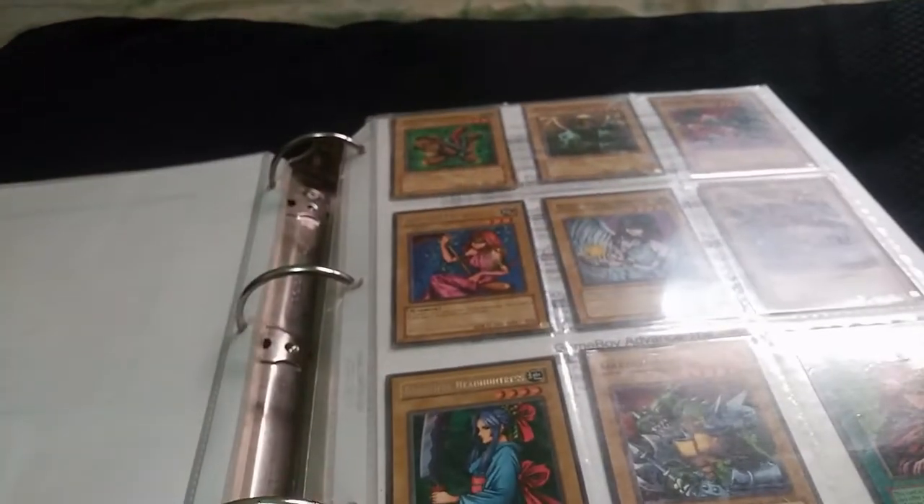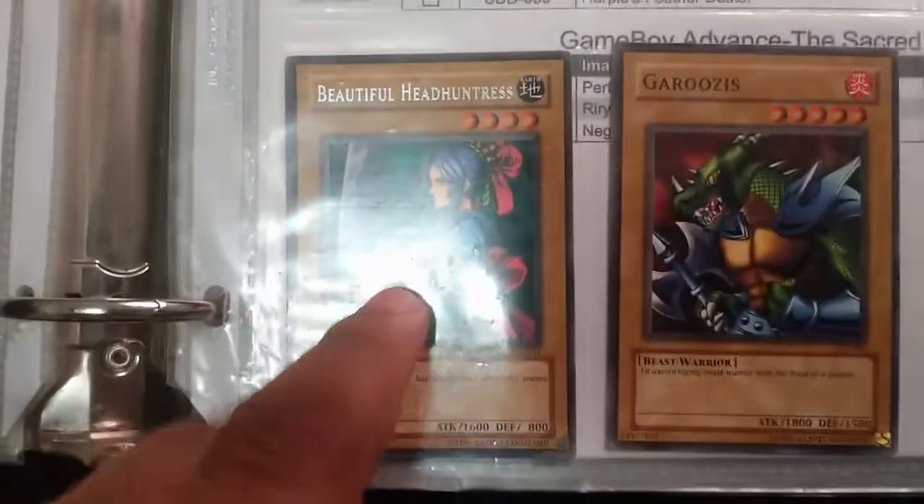Sonic Maid is about $12 or $13 at last check. In the Moonlight is $4. Garuzis is $2. We have Stuffed Animal, Spirit of the Book — all these are $2–$4 cards, except this one which is an $8 card. And Beautiful Headhunters is a $28 card.